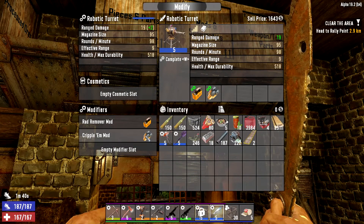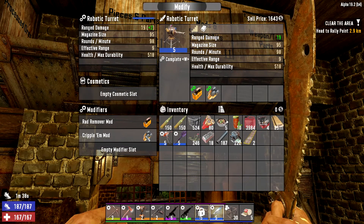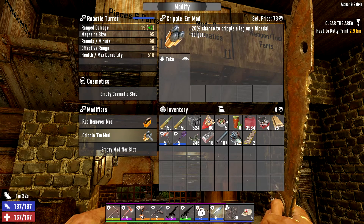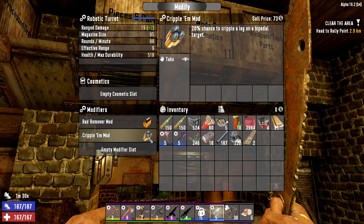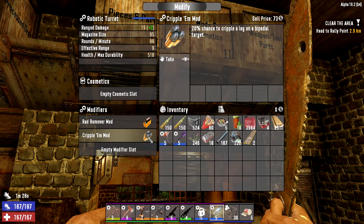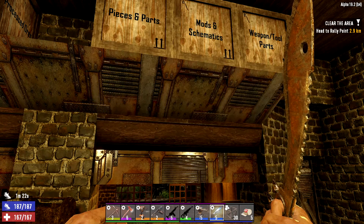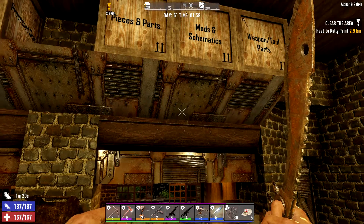You can put the cripple mod inside the robotic turret — 20% chance to cripple a leg on a bipedal target. That's going to be very handy when we're fighting groups of zombies. We've got that on there now, and I made a second one too in case we want to use it for something else down the road.